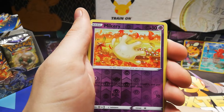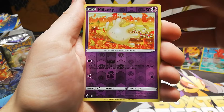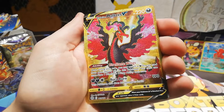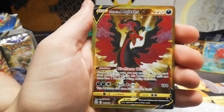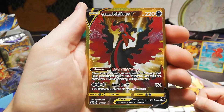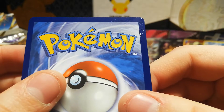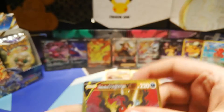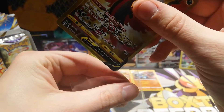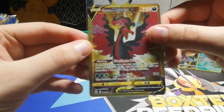Sorry about that. Milcery — please do not be something good. Oh my God — it's damaged on the back. No! Well, at least it's a good hit, but I'm so sad about the damage. Gold Galarian Moltres V — this kind of damage, oh, that's too bad. Then we know where this one is going — this one is going into my binder with some sleeves around it, and nobody is ever going to see the backside of this card.